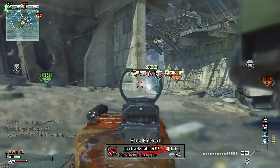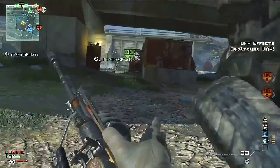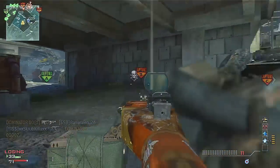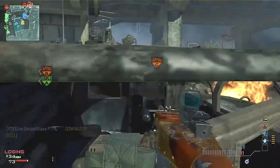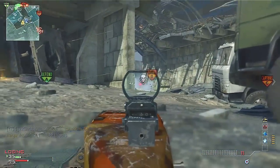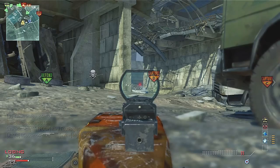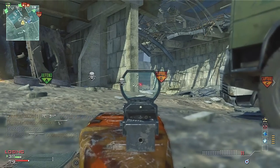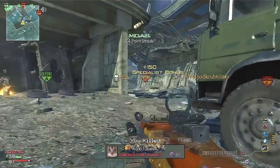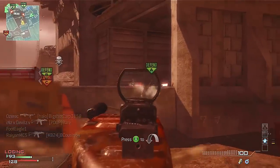I want to give you guys some tips on recoil. I hear a lot of people talk about light machine guns but they don't really give proper tips. Something you've got to realize — and this applies to every single gun in the game — recoil is based on your player's stance. If you're standing up straight you will have the most recoil. If you crouch down on a knee you'll have less recoil. And if you lay down prone on your stomach you will have very little recoil. Look how much my gun is jumping — it's barely moving at all. I have a lot of accuracy laying prone, but when I stand up the gun bounces up and down.